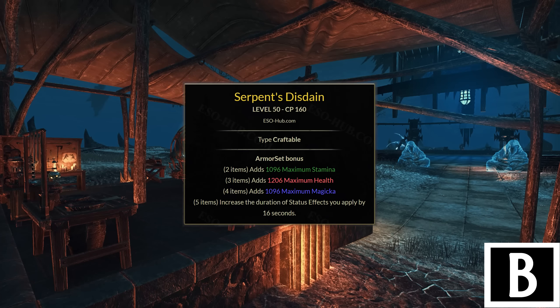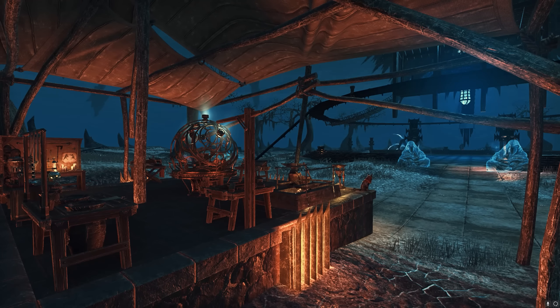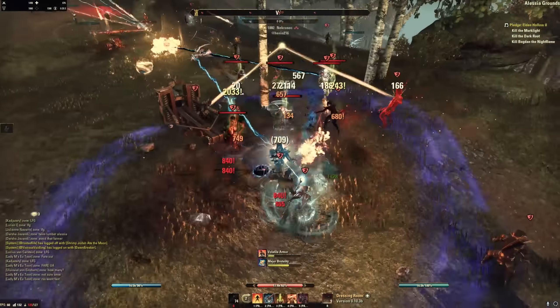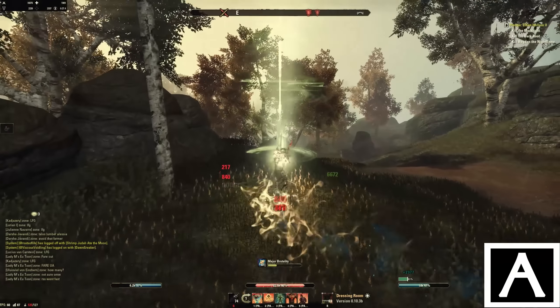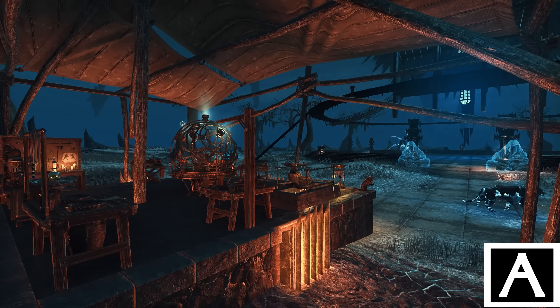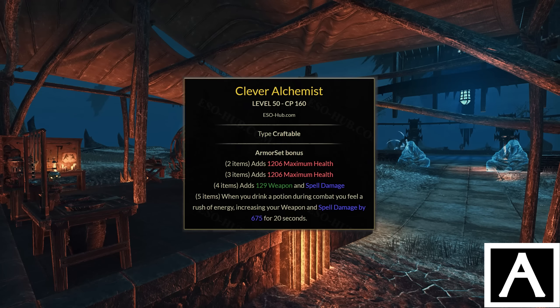Then Serpent's Disdain. Status effects are an important part of a build since many apply valuable debuffs — for example Minor Vulnerability from shock damage, or damage over time status effects from poison and fire skills. That's why Charged is one of the most used weapon traits, but if you can't use it or only have it on offhand, uptime on these effects is difficult. Serpent's Disdain gives virtually permanent uptime on status effects, translating into a lot of pressure over time. It's worth considering with a status effect-oriented build, but only if you have many different kinds of status effects — not just two or three — keeping it in B tier.